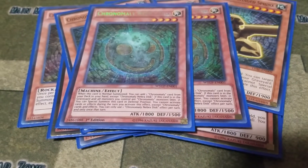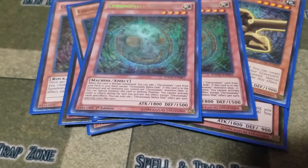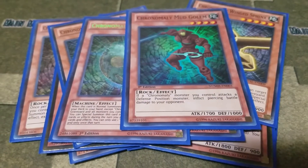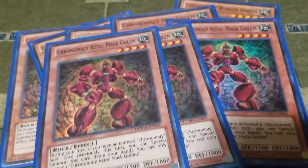Knee Bird Disc also has an effect in the graveyard where all Chronomaly you control — or all monsters you control — are treated as Chronomaly, and then you summon from your graveyard, but you can only use Chronomaly card effects during the turn you do that. Then I play one Mud Golem — its ability just gives all Chronomaly piercing.